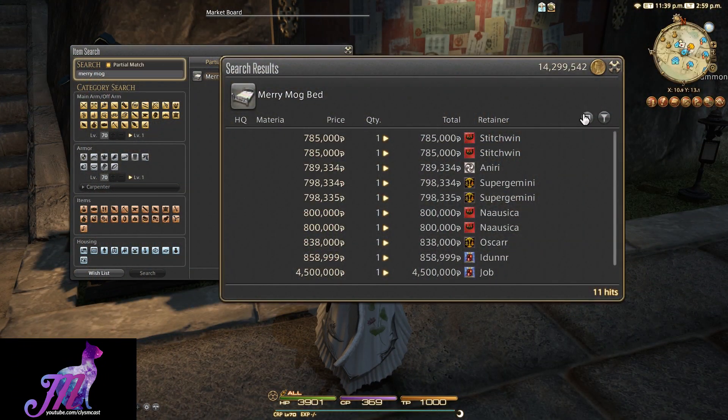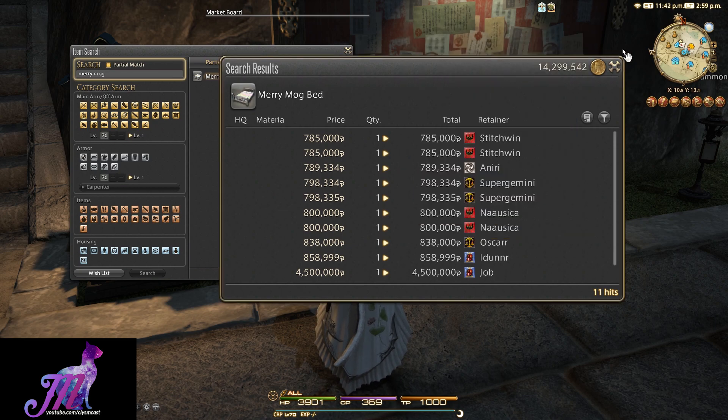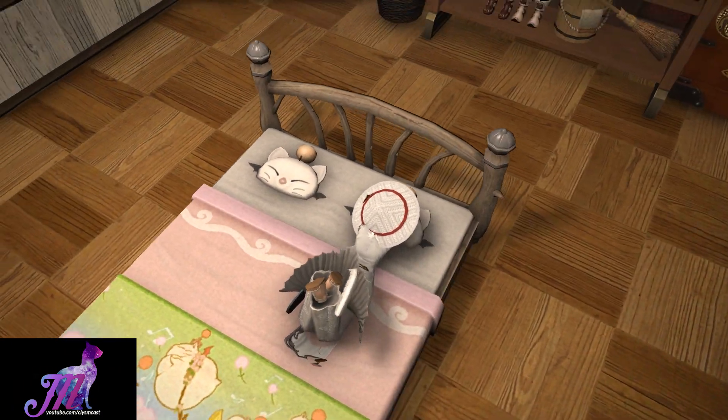This bed will cost you around 700 to 900 thousand gil on the market board currently on my own server Ragnarok, but I was able to craft it with materials purchased from the same market board for half that amount — the Mog Crown being the hardest part to actually obtain I think.